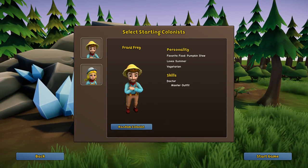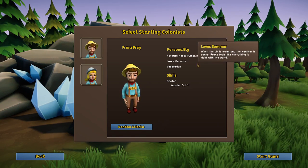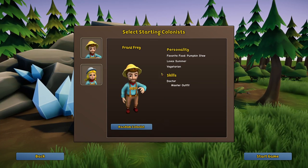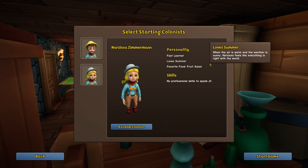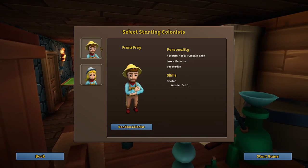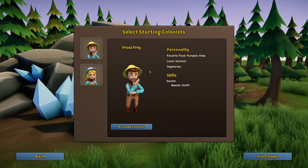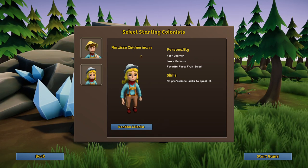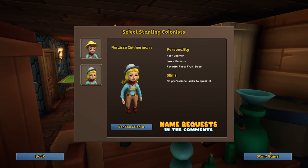We're going to start with two people. We've got Franz Afrey — favorite food pumpkin stew, he loves summer, he's a vegetarian, and he's a master doctor. That's pretty good to start out with. Then we have Narcissa Zimmerman — fast learner, loves summer, favorite food fruit salad, no professional skills. I might actually go with these two. Having some basic doctor skills is pretty handy since it can take a while to develop. You'll also be able to name people in our colony — drop suggestions in the comments!